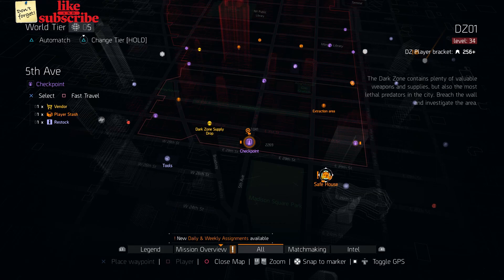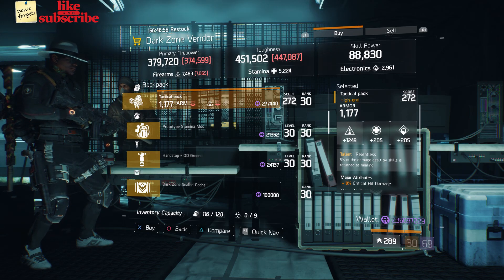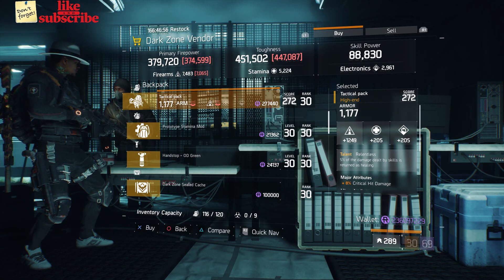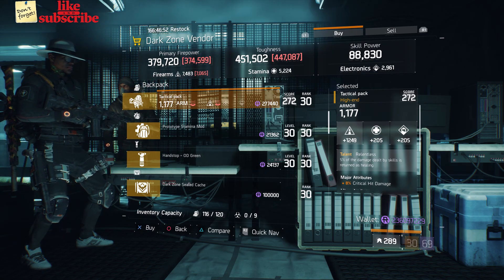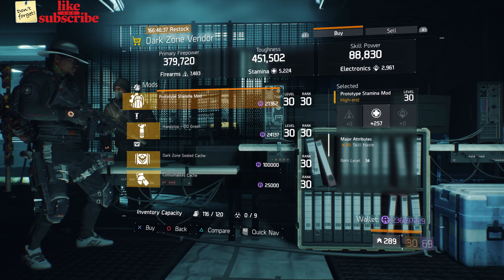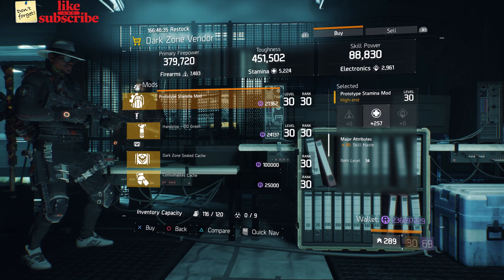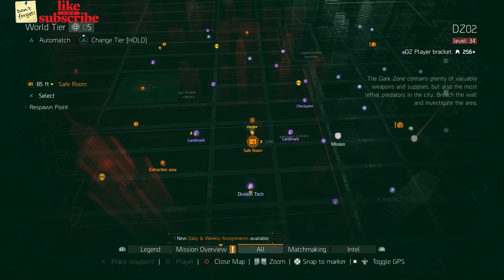For our next gear items, head over to the Fifth Ave Checkpoint. The dark zone vendor has a Tactical Pack with the talent Relentless, gear score of 272, armor 1177, roll for firearms 1249, and the attributes are Crit Damage and Bleed Resistance. Also here we got a Prototype Stamina Mod with 257 stamina and 3% skill haste.